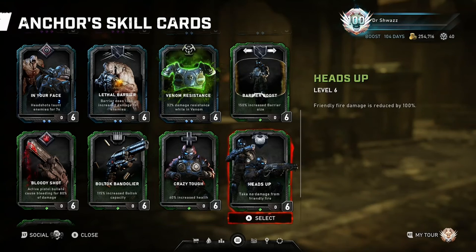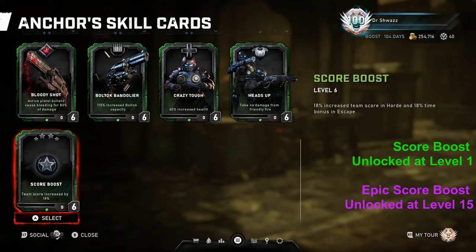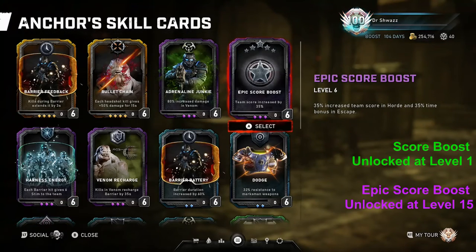Heads Up: friendly fire damage is reduced by 100%. In Horde, this card has no use since you cannot take direct damage from your teammates. In Escape, this is an okay beginner card to make sure you don't take friendly fire damage, but I think the Anchor has much better skill cards to offer. If you're running a high score run in Horde or a timed run in Escape, you can equip the score boost cards — they can help you keep gears, coins, skill cards, and leaderboard times, or whatever reward you may be seeking.